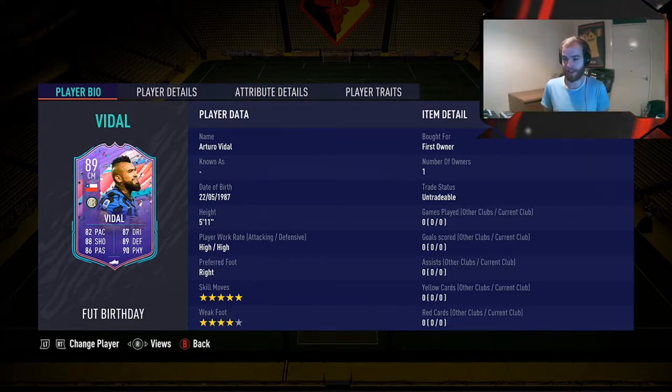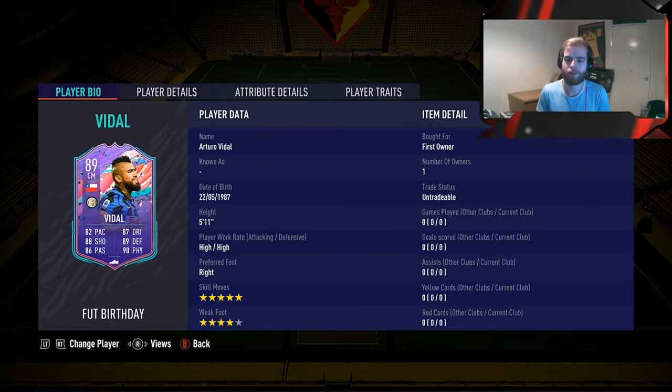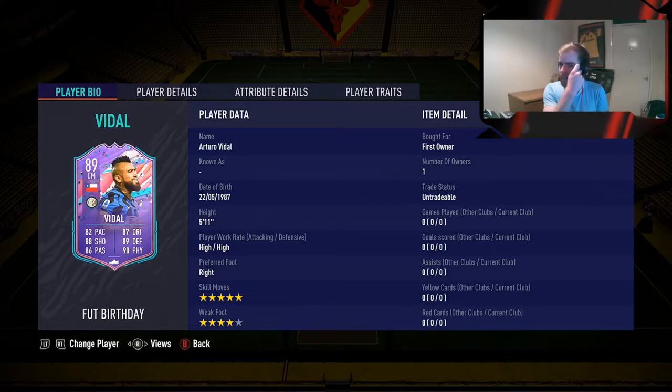Look at the stats on that card — above 80 across the board. He's obviously got that 90 physical, 89 defending, 87 dribbling, 86 passing, 88 shooting, 82 pace. He is five foot eleven, high/high work rates, right footed, five star skill moves, four star weak foot.